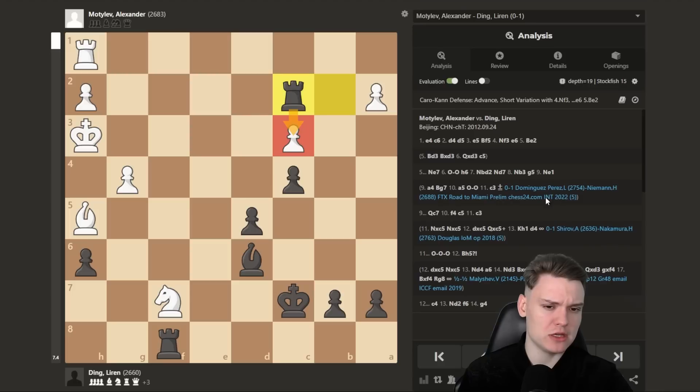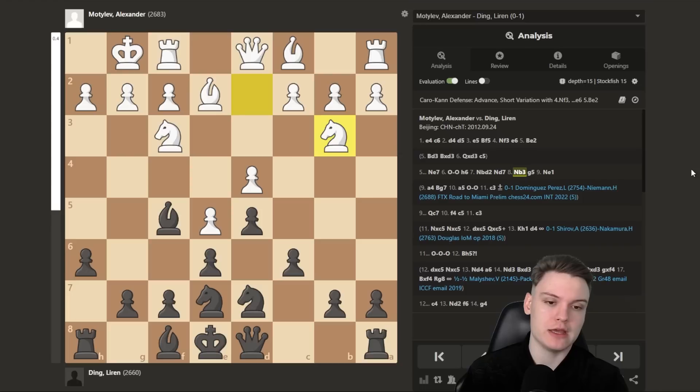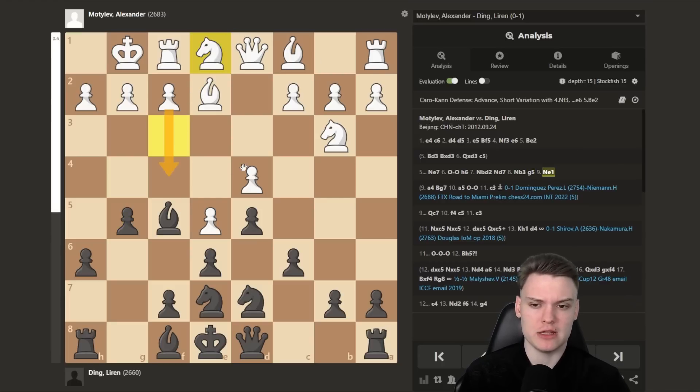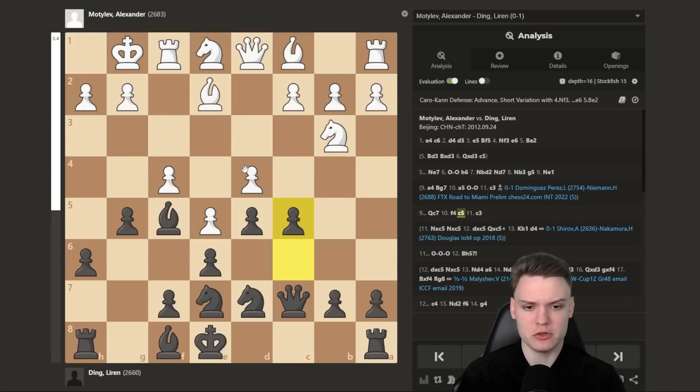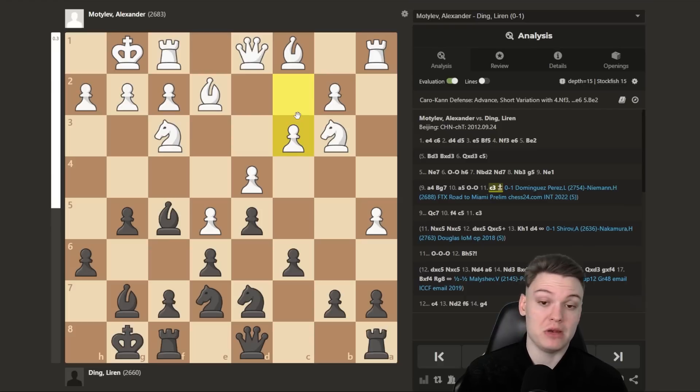In case you're looking for an interesting line against the advance when they play this classical Ne2, Nb3 stuff, you may really want to consider this g5 move, especially when they do go for the Ne1, f4 idea — Qc7, c5 is pretty strong. Now I believe nowadays the strongest setup should be something like a4 and after Bg7, a5, castle, c3, led to a pretty nice position in the game recently played between Dominguez and Hans Niemann, which was eventually won by black — but white definitely had him from the opening. With that said, we can move on to the last game of the video.